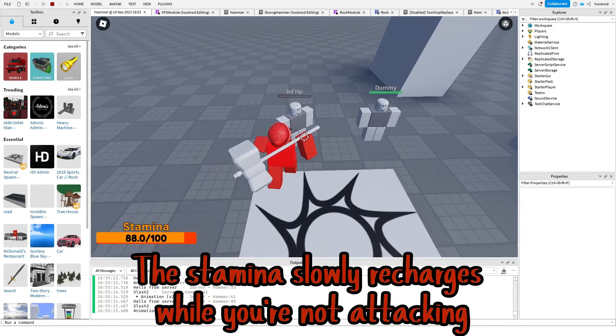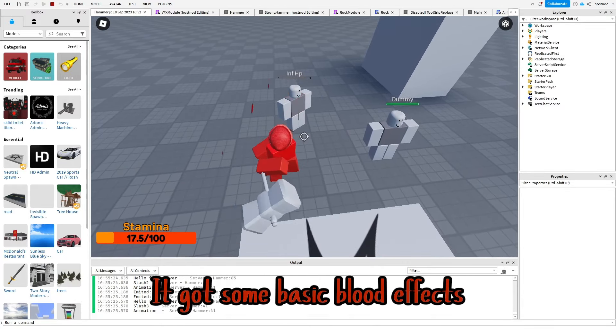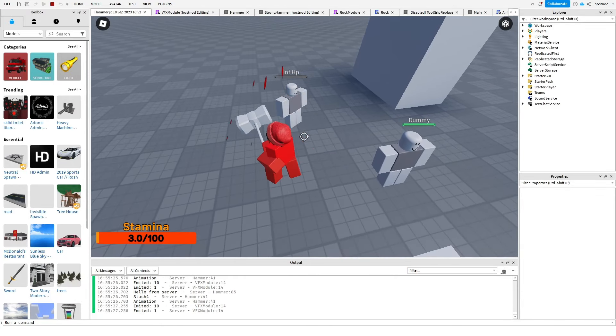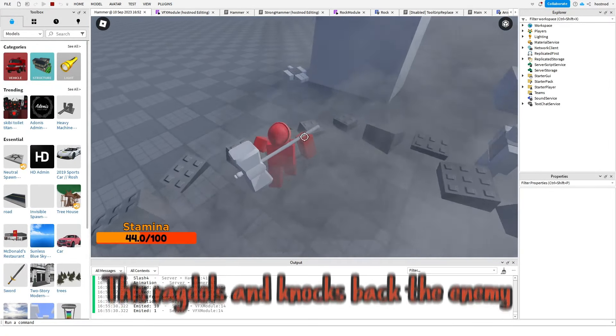The stamina slowly recharges while you're not attacking. That's how it looks like when you hit the enemy — it has some basic blood effects. I also added a heavy attack that ragdolls and knocks back the enemy.